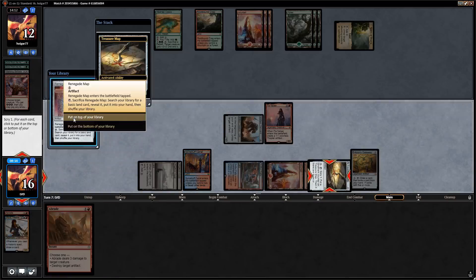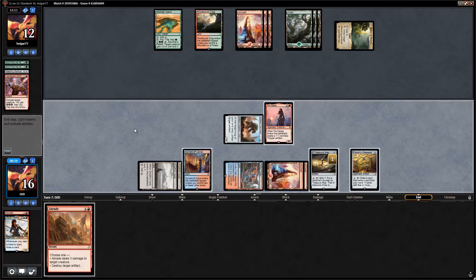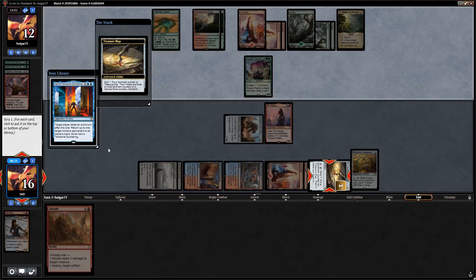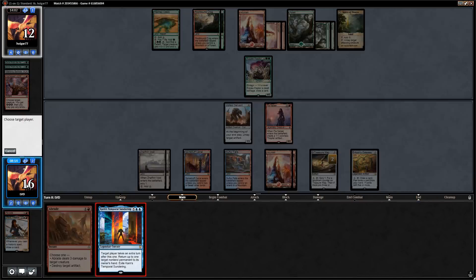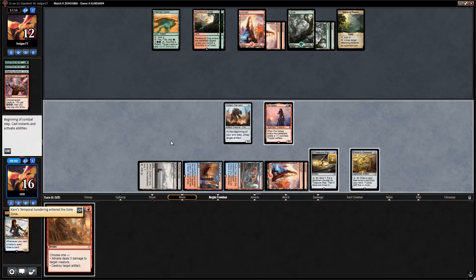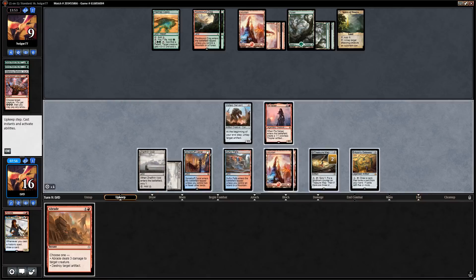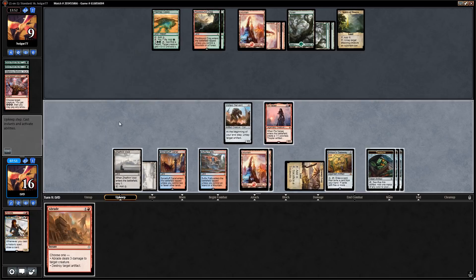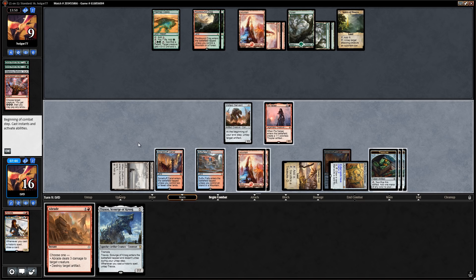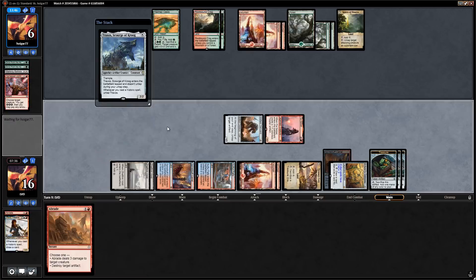Opponent replaces Ripjaw — use Treasure Map end of turn and again on upkeep. Take another Temporal Sundering. Cast Temporal Sundering, take an extra turn, bounce the Ripjaw. Getting incremental value — put opponent down to nine. Untap and on upkeep transform Treasure Map, bottom islands, take a draw step. Loot away a land with gateway — Traxos is a nice one. Let's attack — don't mind our spot here, those Temporal Sunderings are piling up on our opponent.